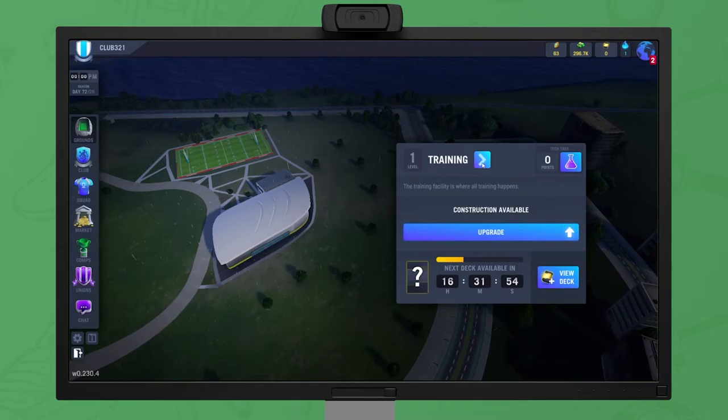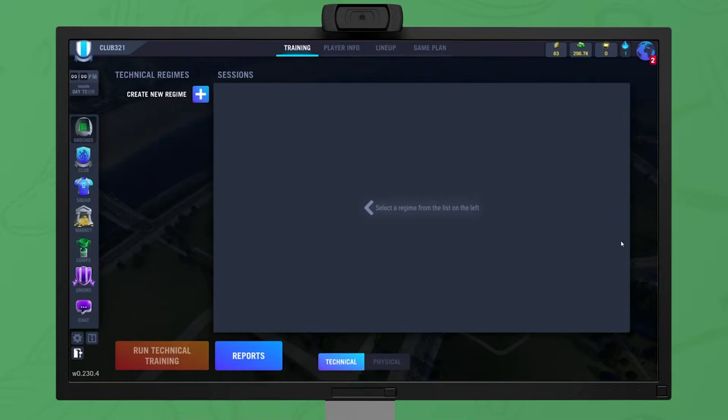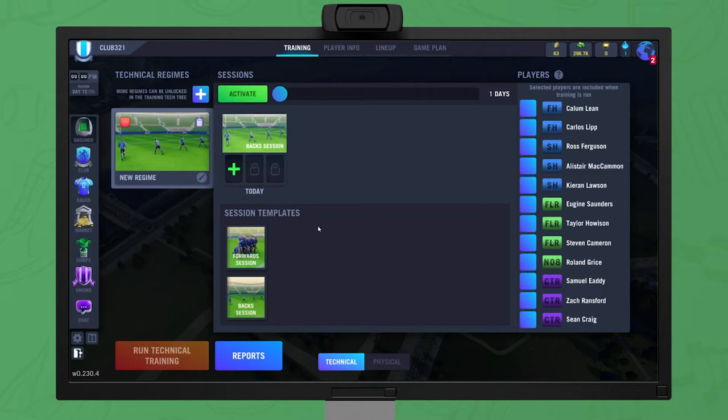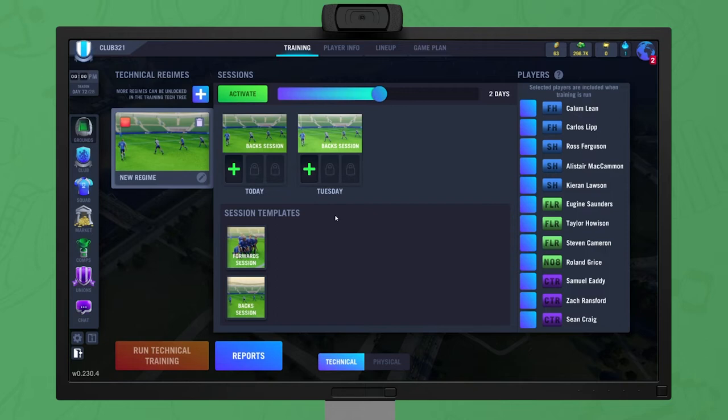Okay, we have our squad, so now it's time to head back to the training facility. Here, you can run two types of training: technical and physical. In each of these, you can create a training regime and customize the focus of each training session. These regimes can run for multiple days or just one day, depending on what you choose, but players can only complete one of each category of training in a day. You can increase the maximum duration by investing in the regime tech in the training building. To customize the length of the training, drag the slider at the top of the screen. To create a training regime, you can drag a template to the days you want. Here, we'll run a back session for two days.